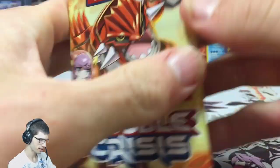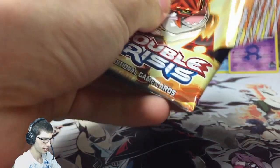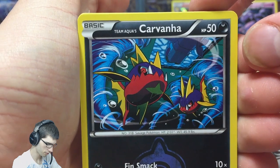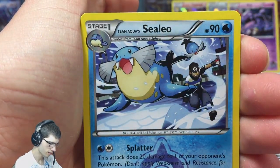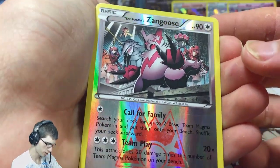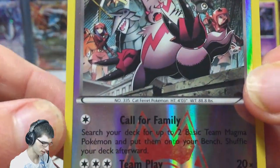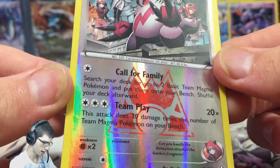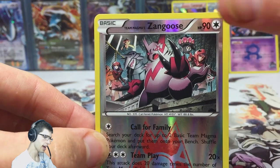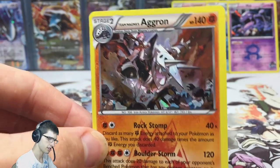Let's go on to the final pack of this opening — the Team Magma's Groudon pack. Let's see if we can get one of those shiny ultra goodness cards. These packs have all been pulling very much the same, it's interesting. Two and two — we have Team Magma's Grunt, a Double Aqua Energy, a Zangoose reverse. I haven't seen this reverse yet — the silver on this reverse holo is just insanely shiny. You guys can see that pretty good in the light there. That's crazy shiny.